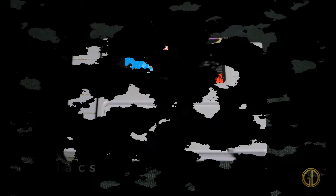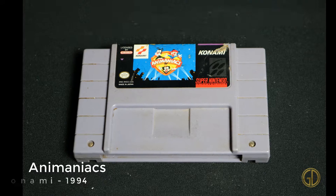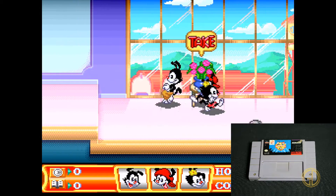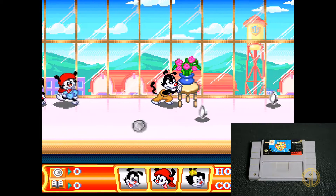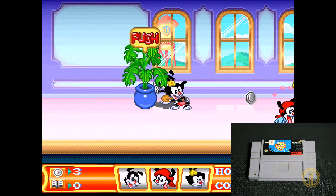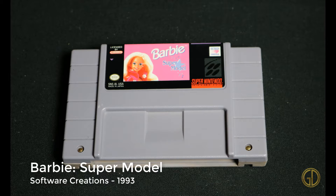Animaniacs was released by Konami in 1994 and this takes the classic kids cartoon where you're playing as Yakko, Wacko, and Dot, and you are just getting into video game shenanigans. You have basic adventure platforming action and overall the game is a lot of fun. It's super wacky just like the cartoon and it translates very well into a video game.